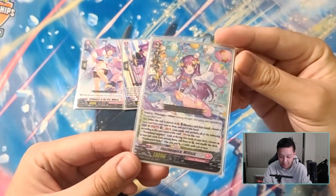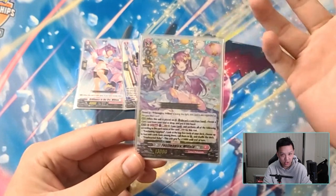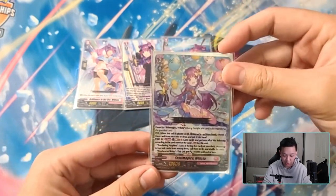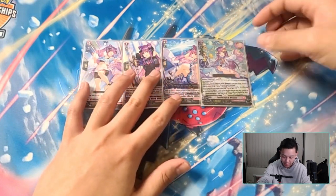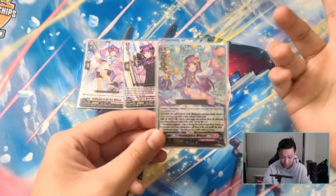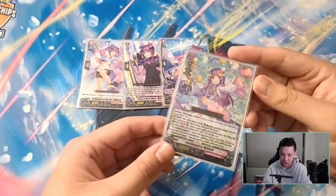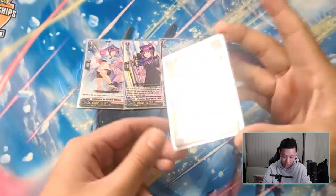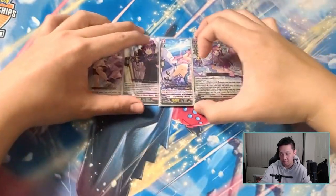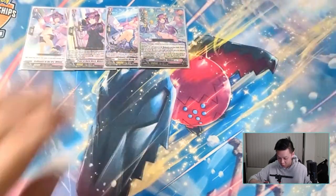This new Festa Magica Willista — pretty much when it's placed on the Vanguard circle, you discard a card from your hand, search your soul or drop for a gem and add it to hand, soulblast one gem from your soul, and then activate essentially both abilities because your gem counts as both Ruby and Sapphire. So she gains plus 15 and then top five call two. Really, really strong — that effect is actually pretty nuts.